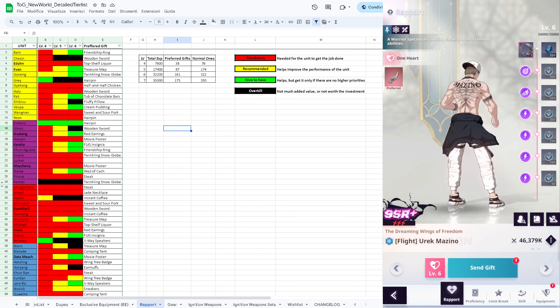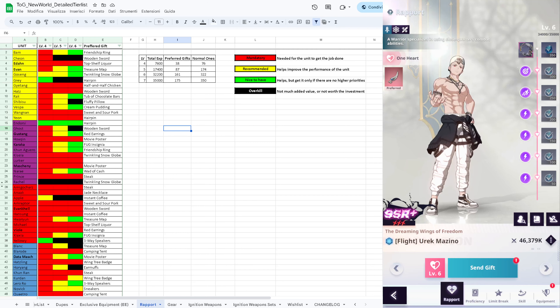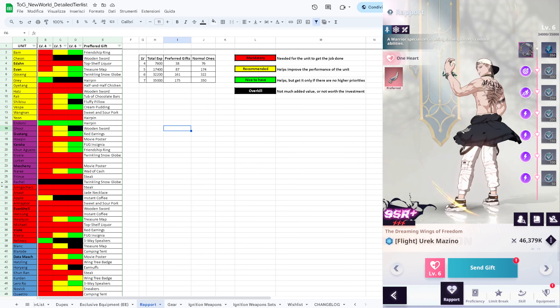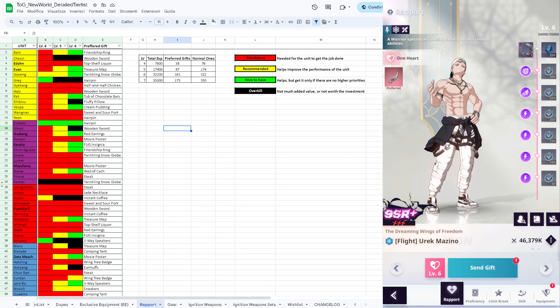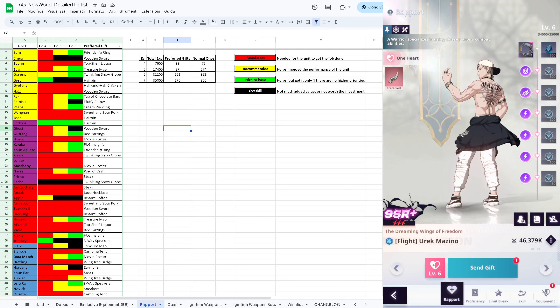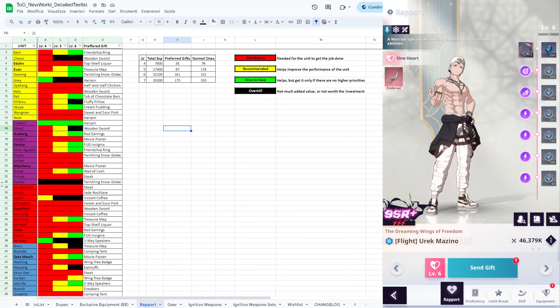You obviously want to prioritize your carries because all the carry units, all the DPS units, will have level 6 as a mandatory requirement. If you don't have that amount of accuracy you will never hit your opponents, and that's a big problem when your whole existence is built towards dealing damage. So we need that accuracy.